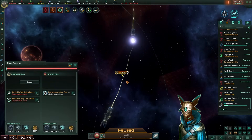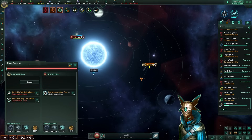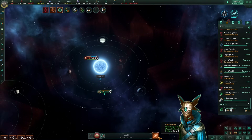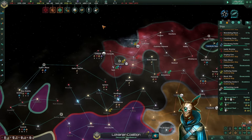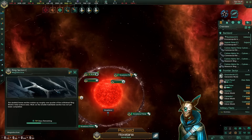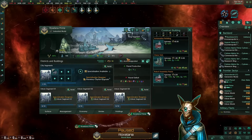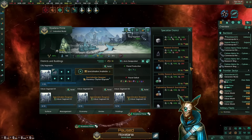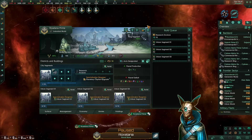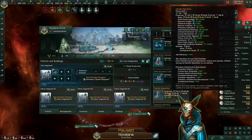Why are our carriers in such a close range? That makes zero sense. I think the combat computers just glitched in this battle, and for that we lost an entire fleet. We established the colonies on Roxelana Prime, so let's begin our research buildings.